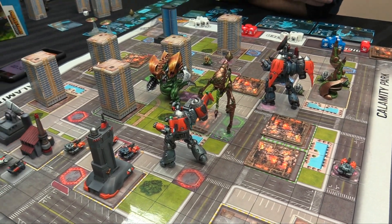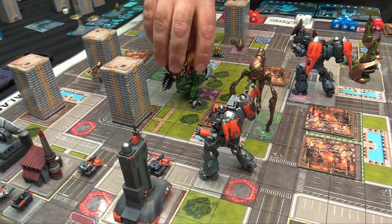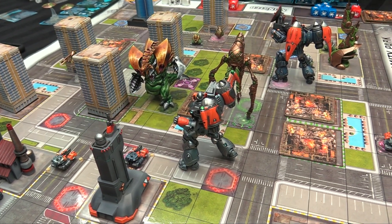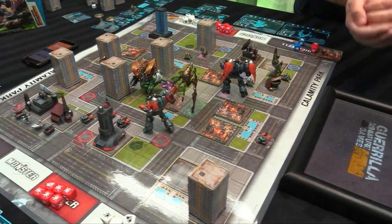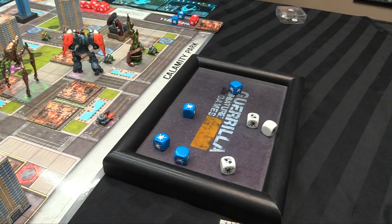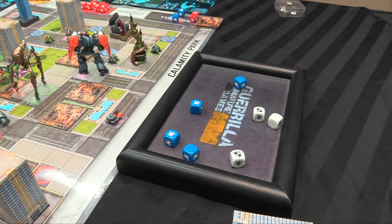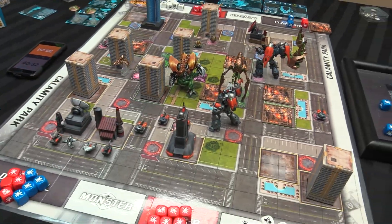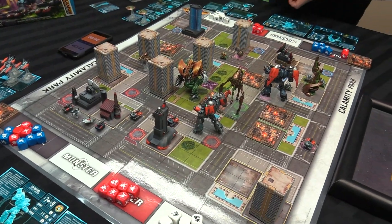Gorgadra steps and is within range - three squares away. Mike drops all remaining dice in for an attack, but Sky Sentinel's defense is nine, and that's not enough to hit it. That ends Mike's monster turn.